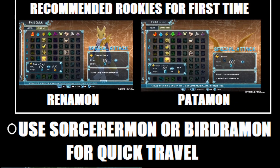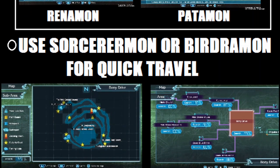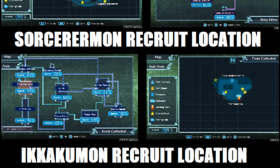Something very helpful before starting this off is using Sorcerermon or Birdramon for quick travel. You can recruit Sorcerermon in the Boney Drive area, and to get him you also have to get Ikakumon, who is located in the Frost Cathedral — so keep that in mind. Sorcerermon can give a free location warp once a day, so it's very helpful to get to places really easily and for free.